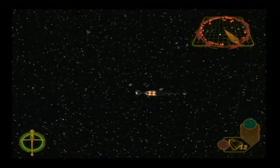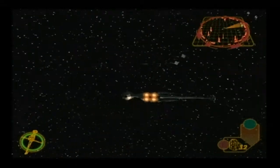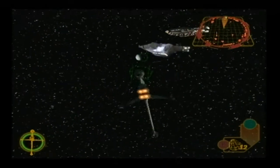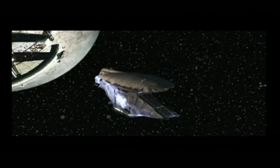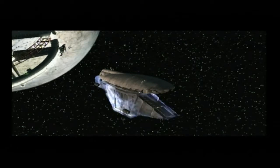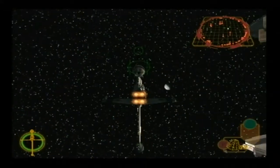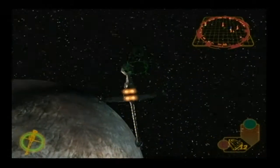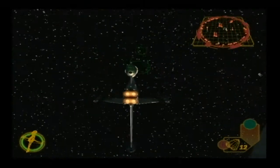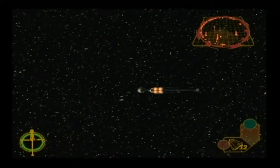Rescue 1. Rogue Leader, this is Rescue 1. We're in position over the first Imperial Transport. Evacuating prisoners now.